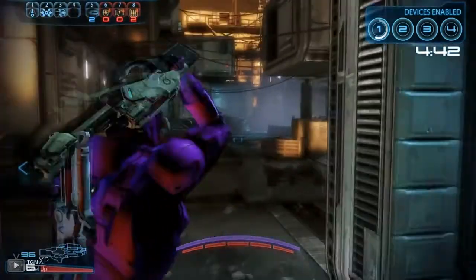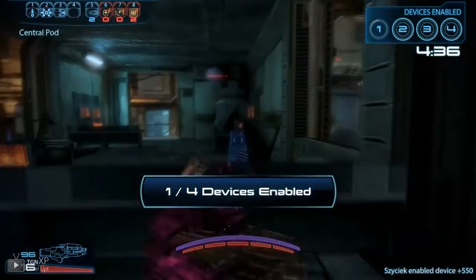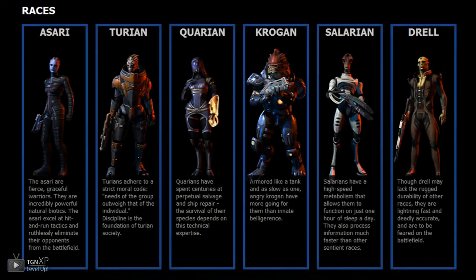Although Mass Effect 3's multiplayer is primarily a team effort, thanks to in-game customization you'll be able to create your own character's individual personality. There are 6 different classes to choose from, all with their own ups and downs: the Adept, the Soldier, the Engineer, the Sentinel, the Infiltrator, and the Vanguard — you can see the descriptions right below their player model. Along with the 6 classes, there are also 6 different races excluding regular human male and female: the Asari, the Turian, the Quarian, the Krogan, the Salarian, and the Drell. Since this video can't go into detail on each class, check out my channel for individual breakdowns of each one.